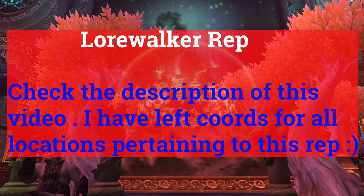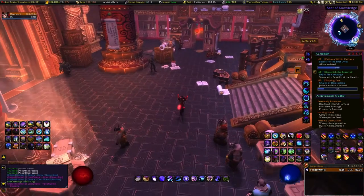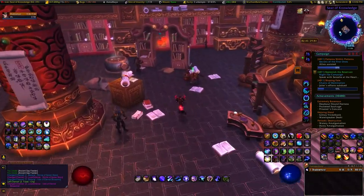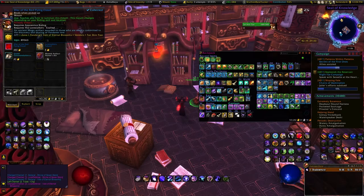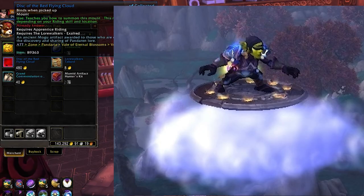This method works for both Vial of the Sands and your Scepter. You'll start by getting exalted with Lorewalker - it doesn't take long, I'd say between an hour to two depending on your speed. Once you hit revered, you're gonna buy this item here which allows faster rep, and once you get exalted, come back to this vendor.